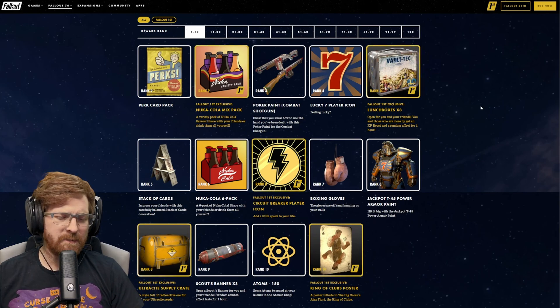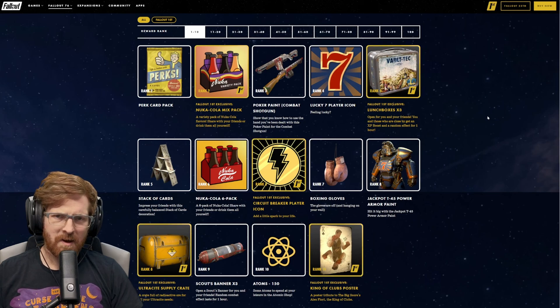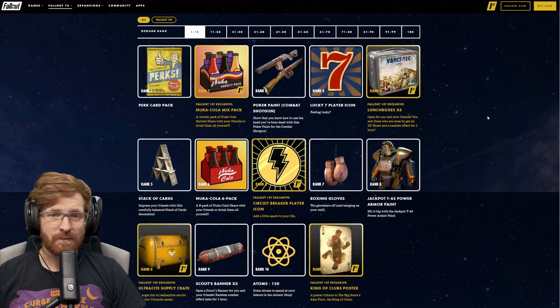At rank 5, you are going to be getting a stack of cards to put at your camp, which looks absolutely amazing — it goes really well with the theme. At rank 6, you get a six-pack of Nuka-Cola, so Nuka Grenades, or if you're feeling a little thirst, some spare cap from drinking a Nuka-Cola. And if you have Fallout 1st, you also get the Circuit Breaker Player Icon, which is the new pistol and looks absolutely amazing.